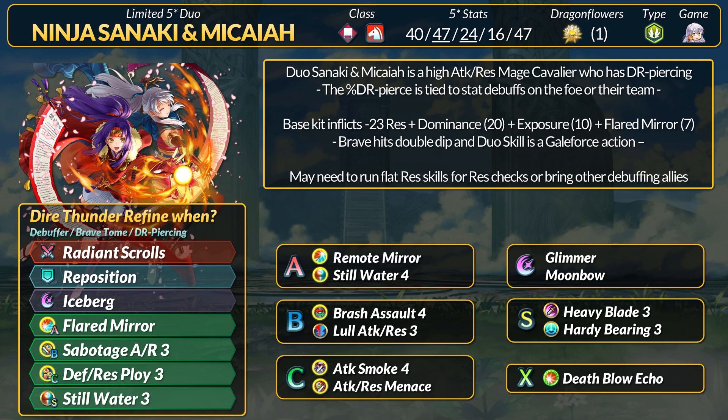Even if you can get rid of debuffs on yourself, if your teammates do not, then Sanaki still gets empowered. She has her Gale Force dual skill for more actions and Far Trace built into her weapon. If you're gonna run Moonbow or Glimmer, she can proc those in 2 hits. Use Heavy Blade and you can get Iceberg or Luna in 2 hits. We did just get a refine for a unit with cap effectiveness and Vantage, which would be a great way to counter Sanaki first. However, Hardy Bearing shuts down any vantage strategies. If Sanaki is your only debuffer, you may want to run Stillwater or even double up on it. If you have another consistent debuffer, then maybe you can run other skills like Brash Assault, Lulls, Attack or Panic Smoke 4, Menace, etc.